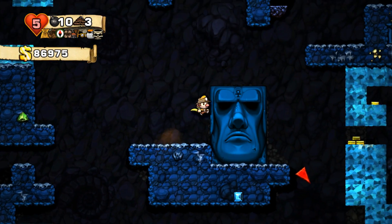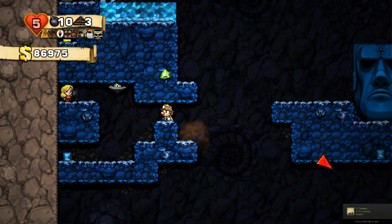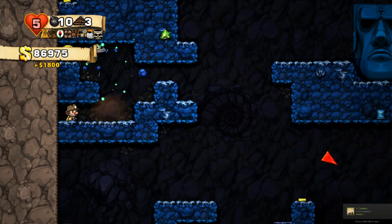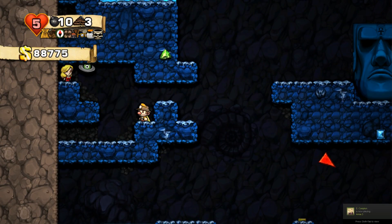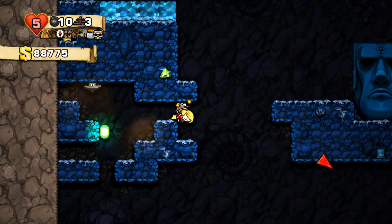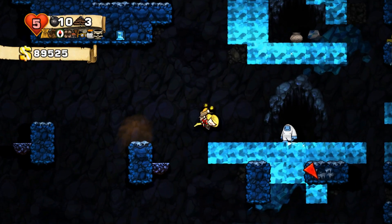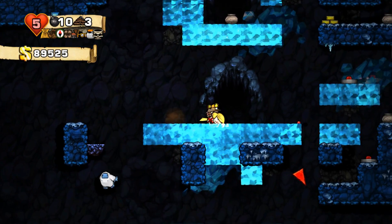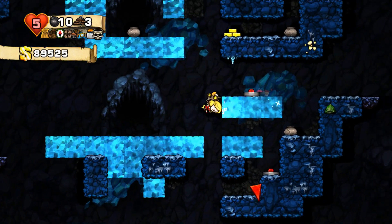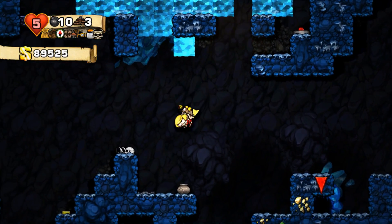I kind of wanted to get over in that ice wall there because there were a lot of gems and stuff like that. UFOs also attack you if you're underneath them, so that's another thing to keep in mind. Let's get this damsel as well — float down a little bit. This is really useful because it makes sure we don't take falling damage. Floating doesn't hurt — floating is awesome.